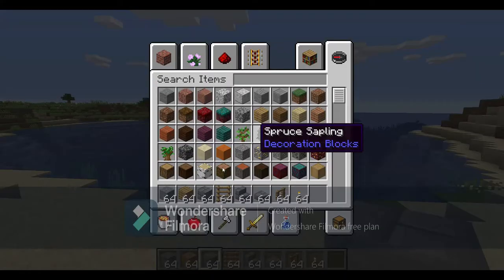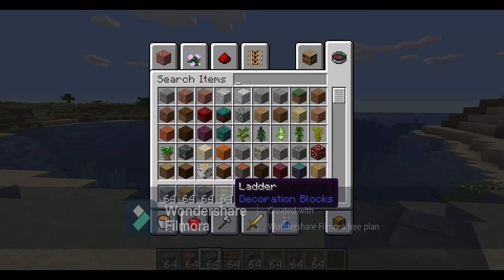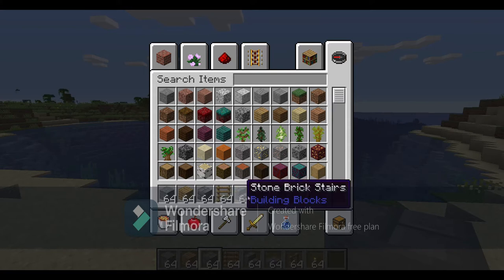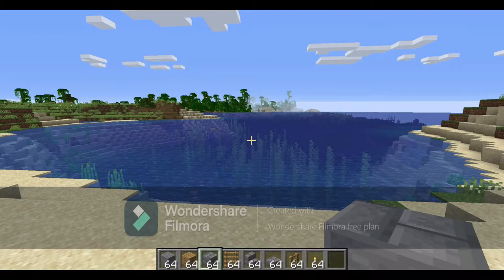For this we're going to be using stone, oak planks, stone bricks, some ladders, stone brick stairs, stone brick slabs, oak fence and some torches.